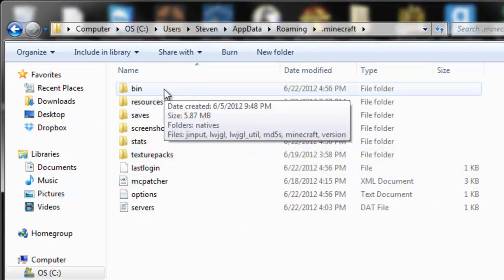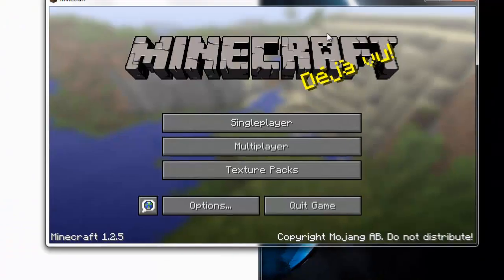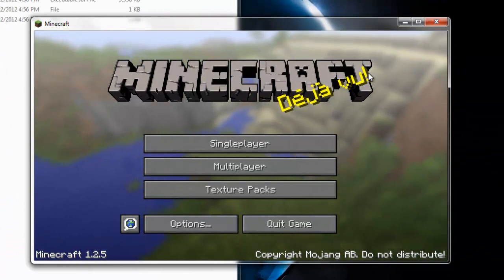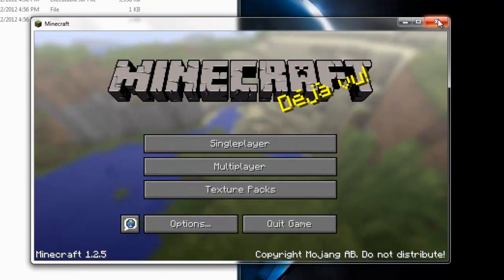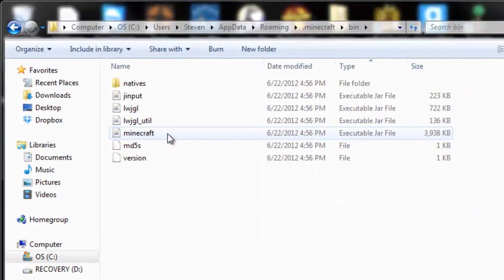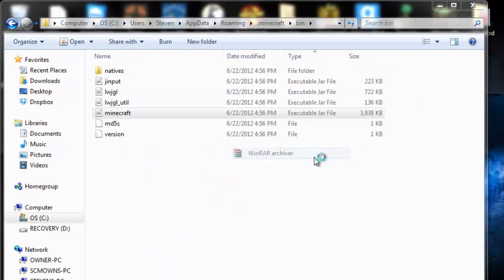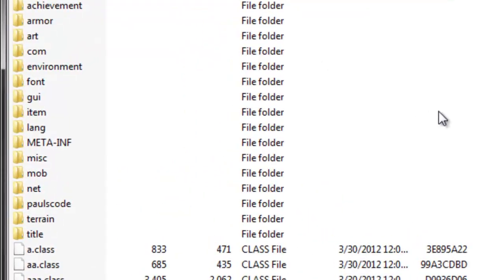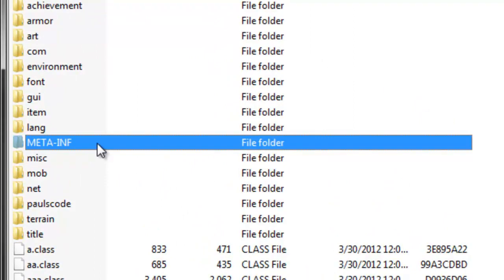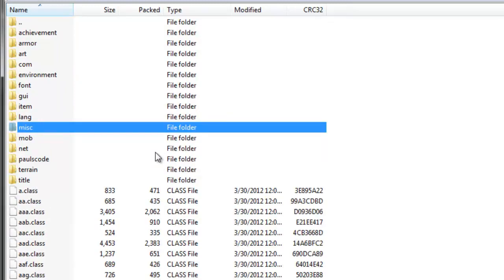Go into your bin folder. Before you open up your minecraft.jar located in your bin folder, you have to make sure you have your Minecraft game closed. You have to exit off your Minecraft game before installing any mods. Now you're going to right-click your minecraft.jar, open with WinRAR or any zip opener - link's in the description if you don't have WinRAR. The first thing you have to do before installing any mods is to delete MetaInf. Right-click MetaInf, delete files, say yes - now MetaInf is gone and we can continue.